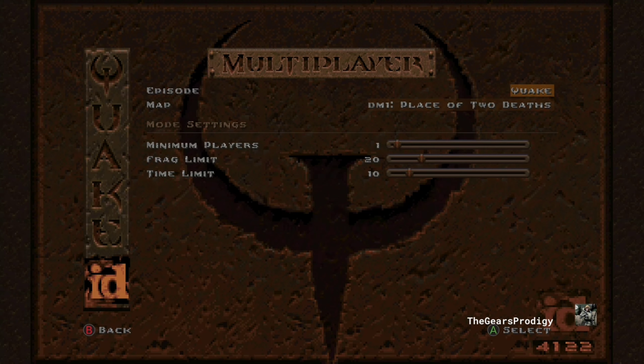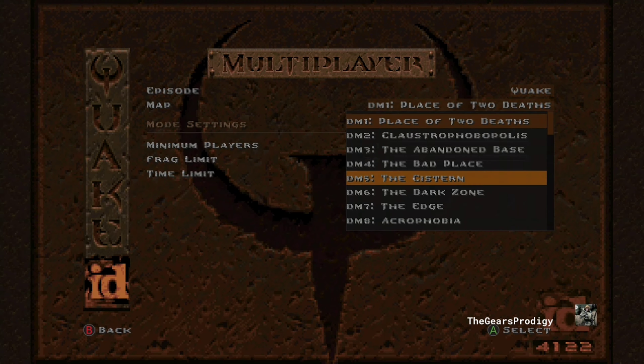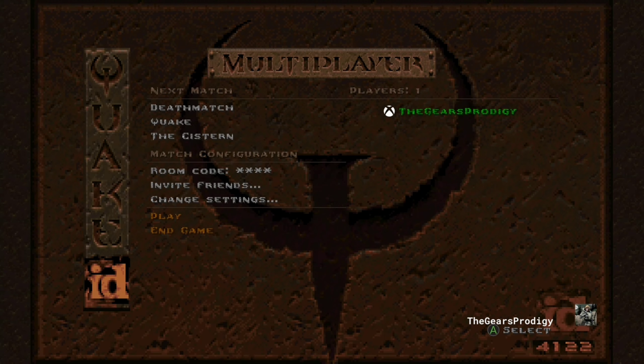Once you see the lobby menu, you're going to want to choose the third option under Next Match, go down to Map, and change the map to the Cistern.